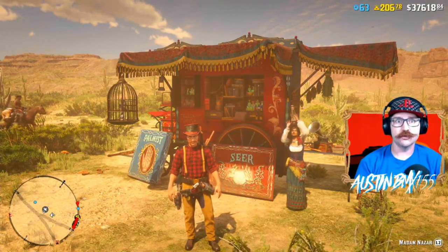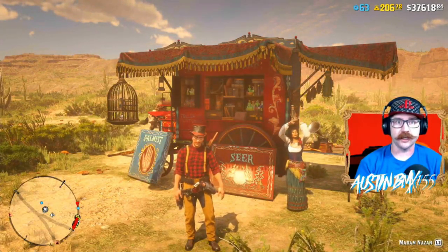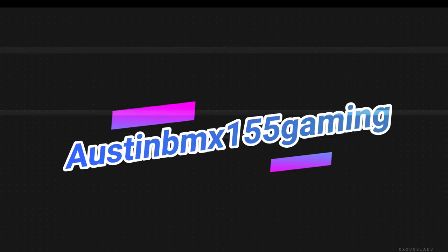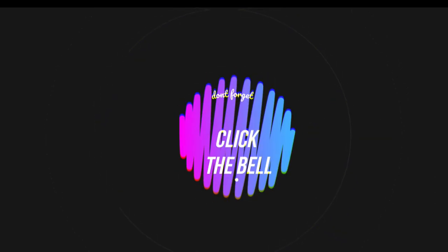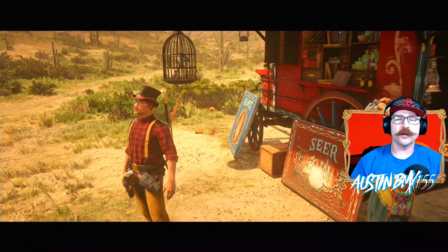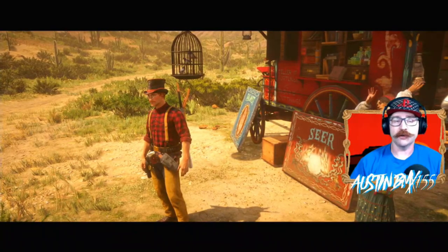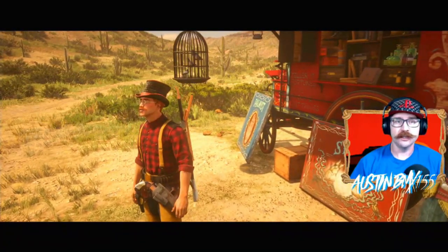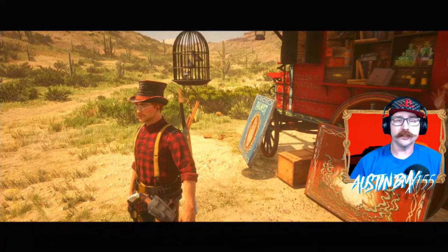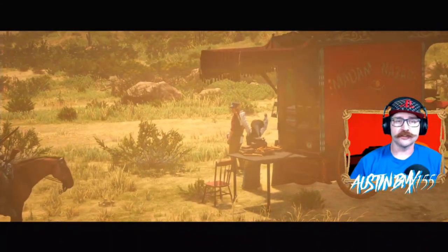Madame Nizar is in a new location and she has a new weekly set called the witch hunter set. Stick around for all locations you need to make 75 bucks a day. We have a new weekly set for Madame Nizar — the witch hunter set — and it consists of the splintered arrowhead, cardinal flower, and the vulture egg. Remember that the loot spots change at 5 p.m. Pacific time each day.